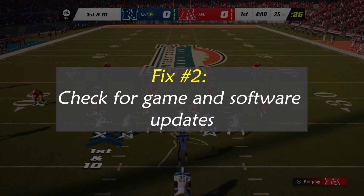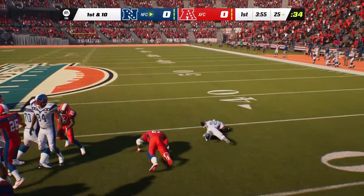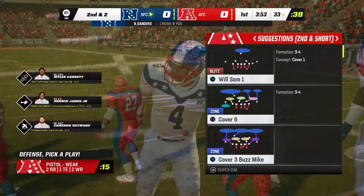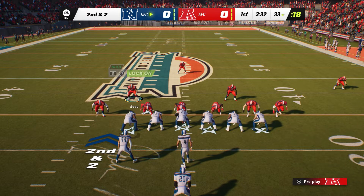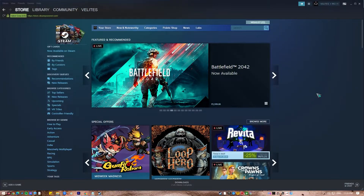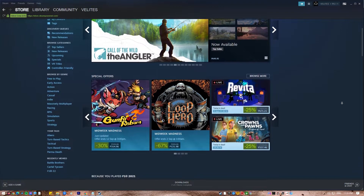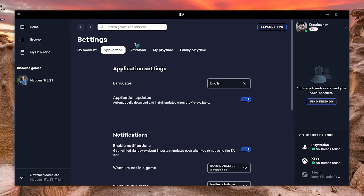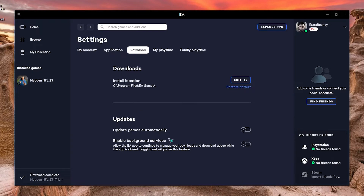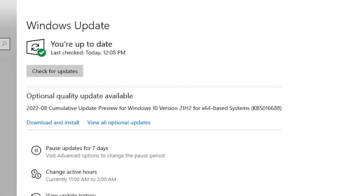Fix number two: Check for game and software updates. Maybe you're playing an old or flawed copy of Madden NFL 23, which causes it to crash unexpectedly. It's best to wait until the game is at its most recent update before loading it again. Your game launcher like Steam should routinely check for updates and apply them as needed, making this a painless fix. But you should also upgrade the rest of your programs in Windows, as outdated versions can sometimes cause incompatibilities. Verifying that Windows is up-to-date is essential, as doing so can often resolve game-specific problems.